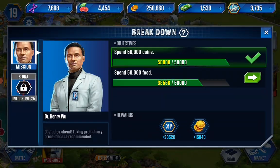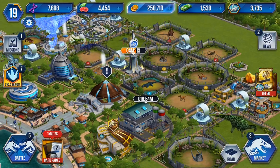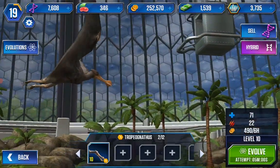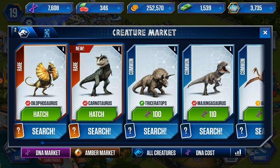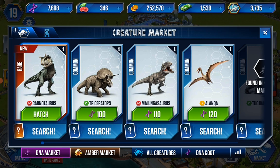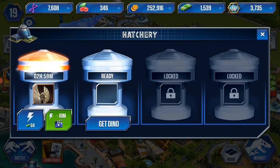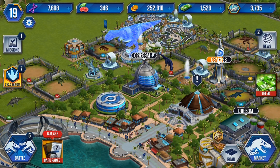Okay, one part of this done. The food mission will complete automatically when I want to level this up. Majungasaurus, Triceratops — what shall we put to fuse? Oh wait, leveled up! Let's put the Dilophosaurus — actually I shouldn't have put the Dilophosaurus, I could have hatched more. Can't do anything about it now, might as well just put the Carnotaurus. Ten extra bucks won't hurt.